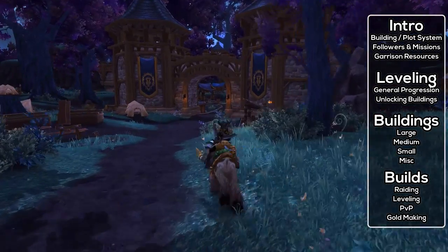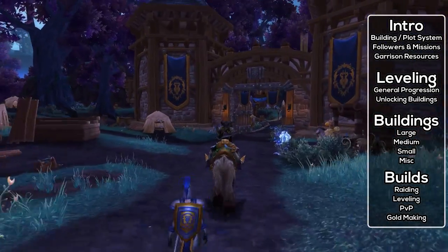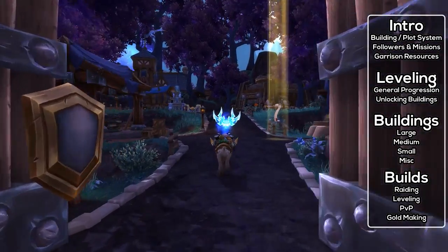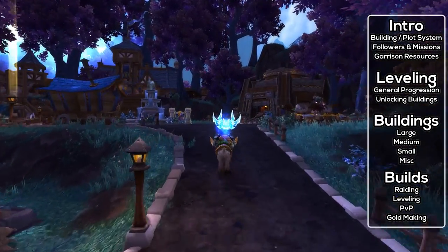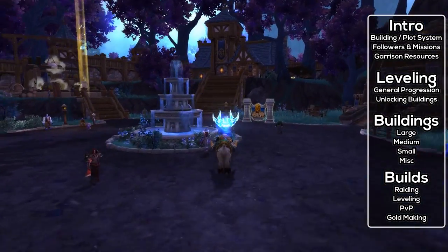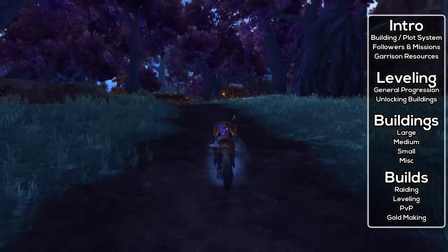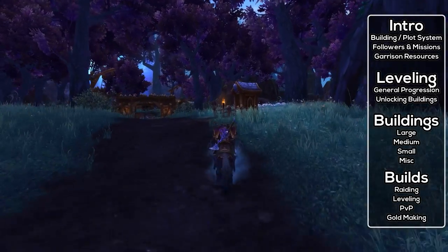The rest of the guide will be based on explaining all the buildings, how you level up, and all of that stuff. The menu in this guide is annotated, so if you have annotations enabled, you will be able to jump around the guide to all the various bits. Time for the first part of this guide: a quick introduction and overview of the feature.